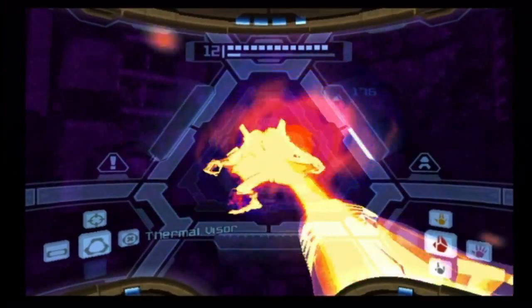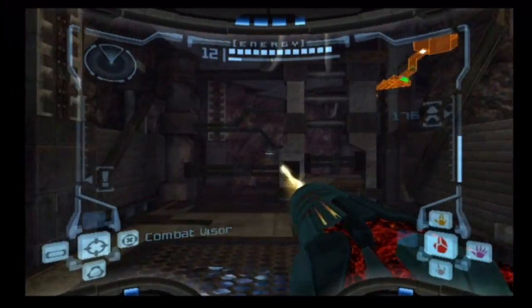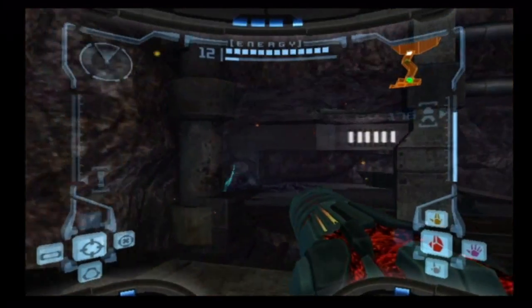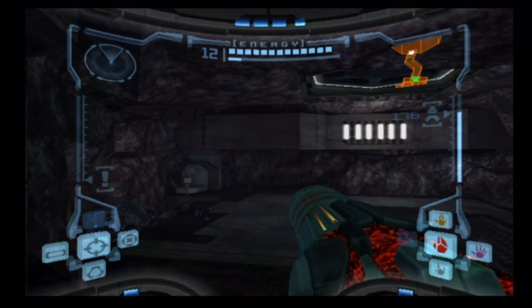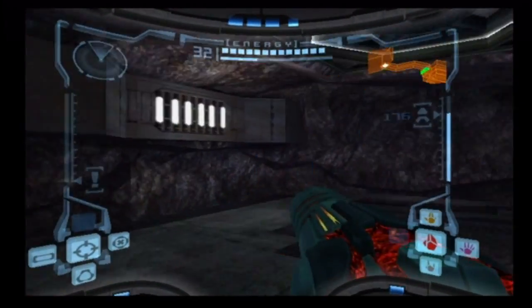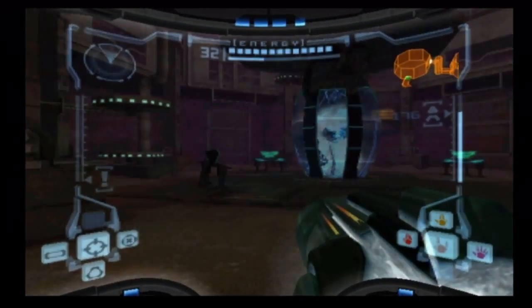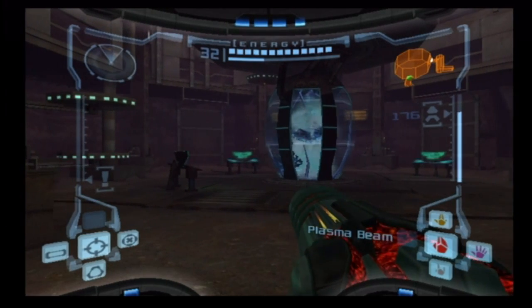We have more shadow pirates here and they are no match for the plasma beam. In fact, they get knocked back a little bit each time you hit them, so you just knock them to the other side of the room and before you know it they're dead. It only takes maybe five hits from a non-charge shot to completely wipe them out. They're not that powerful or hardy at all. We do have an upcoming battle coming up here, so make sure that you're prepared. Try to have a decent amount of health, because this could get sticky, although I don't normally have a very difficult time with this battle.